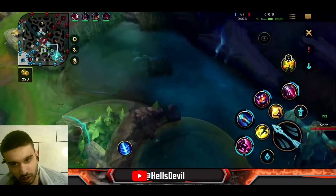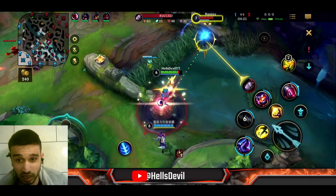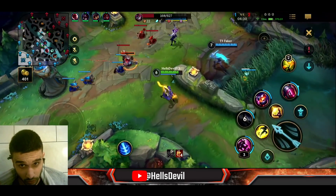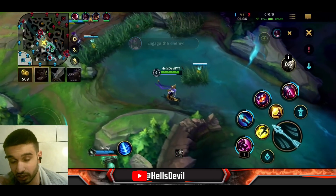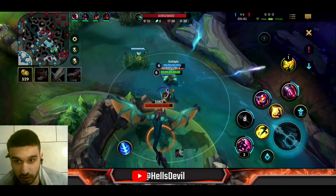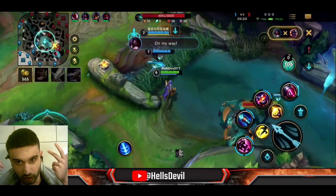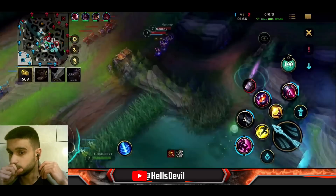As a Jinx you should always be able to get Blade of the Ruined King before the first dragon — unless they kill you early, which shouldn't happen. You want to be even in lane, farm well, get your Blade of the Ruined King before first dragon, and you'll be pretty strong. In a situation like this we can actually fight. A good way to force a fight is to just start the dragon — then they have to come in.